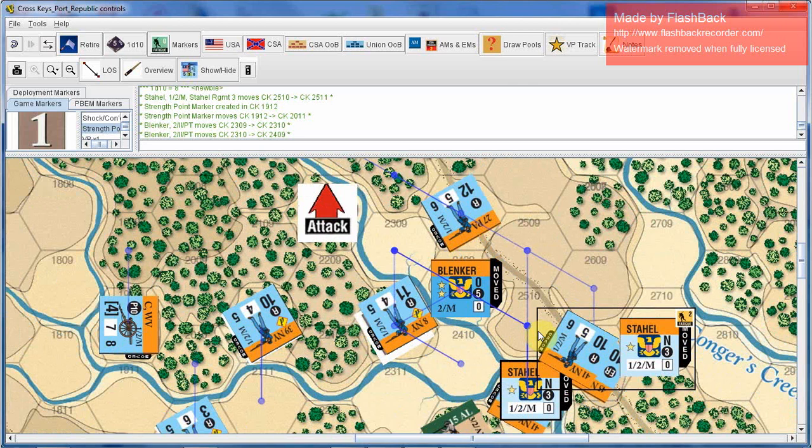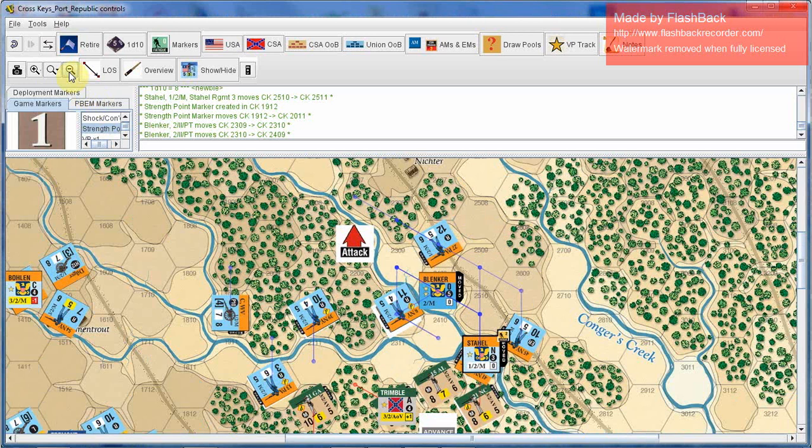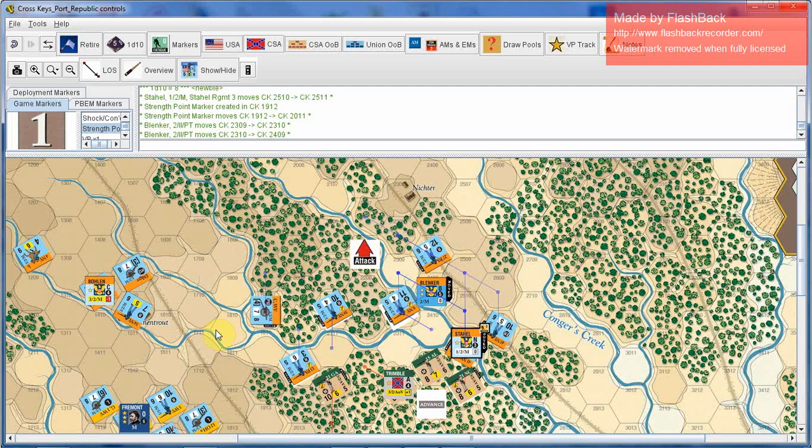I think I've covered most of the usual things that happen during a turn. I invite you to get your game out, set some counters up, or grab a Vassal module such as I'm doing, move some units around, roll some dice, and have some fun. Really get your feet wet with the system, and I'm sure you'll find as I have that this is a really fun system to explore the Civil War with.